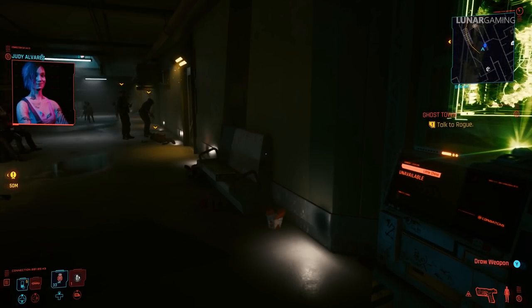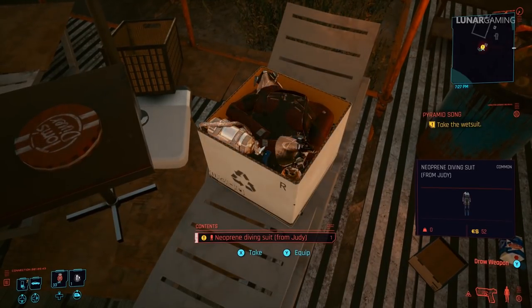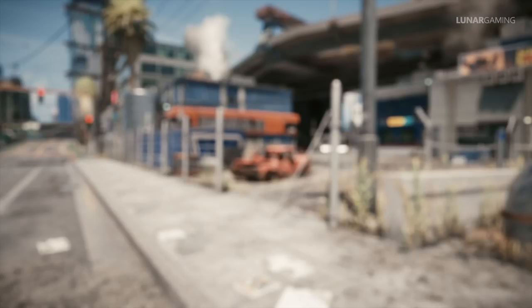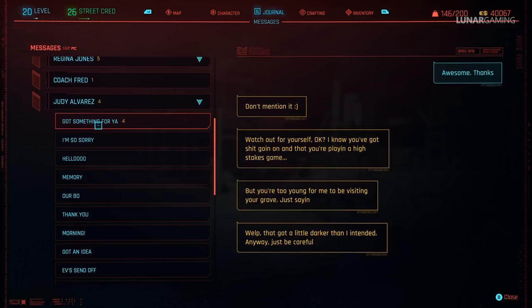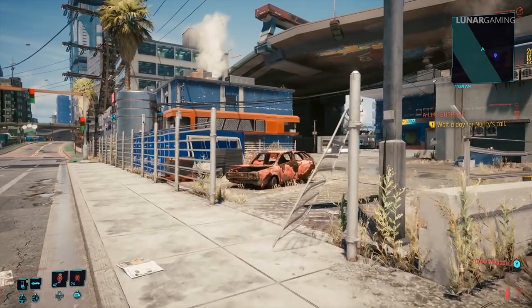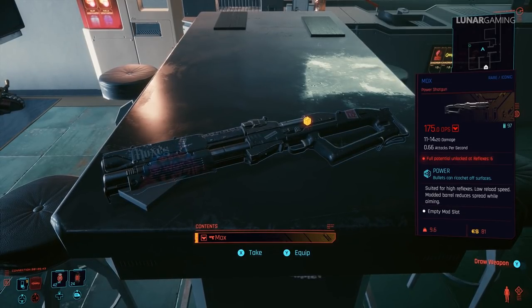After the Pisces mission, Judy will call and you can play through the final Judy romance mission, Pyramid Song, in which you will get a couple of iconic items: the neoprene diving suit, which is yours to keep, and the iconic Mox weapon. However the Mox weapon won't actually show up at the end of this mission — you will have to wait for Judy to send around four text messages, which will take quite a long time, probably two or three hours of actual game time. Make sure you text her back, and eventually she will mention a surprise left in her apartment where you can pick up the Mox shotgun.